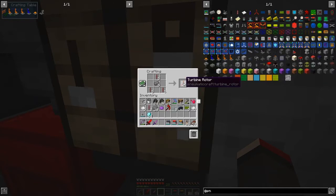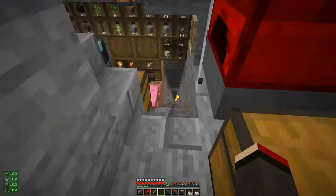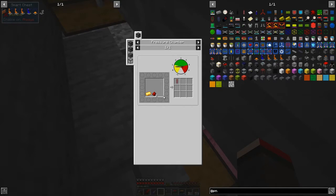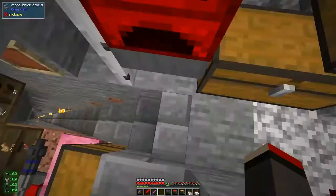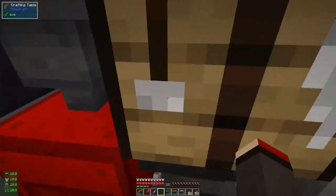I need six turbine blades but I don't have quite enough, so I'll have to make some more. Let me check the chest — no, I haven't got any there. The recipe is fairly straightforward: one gold and two redstone per blade. I need another three, so I'll put those into the compressor and come back. I need four total, so let's get those made.